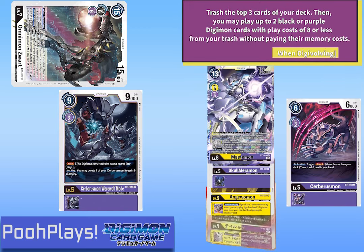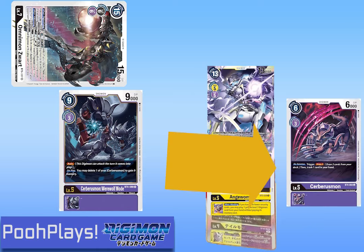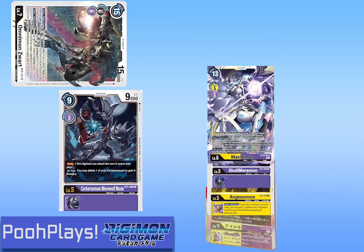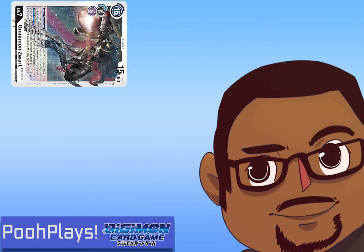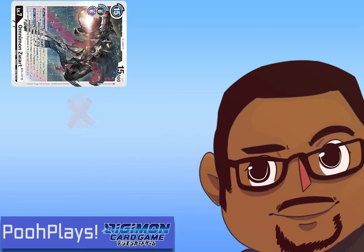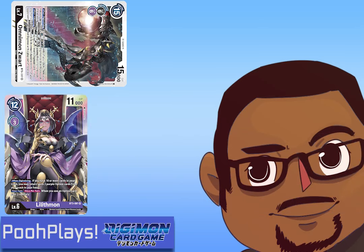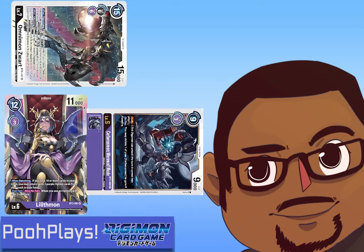Now Omnimon Zords can't get cards above cost eight, but Mastermon can — and not only can it, it still has that good old on-play effect activating. So you activate Werewolf Mode's effect: delete your other Cerberusmon and you get nine memory. Now if they're at three, you go back up to six and now it's not even the end of your turn anymore. Omnimon, you stay right there — we have Lilithmons to Digivolve again. Actually Werewolf Mode, you have Rush — please attack before I Digivolve over you.